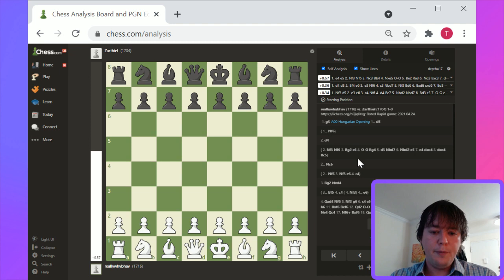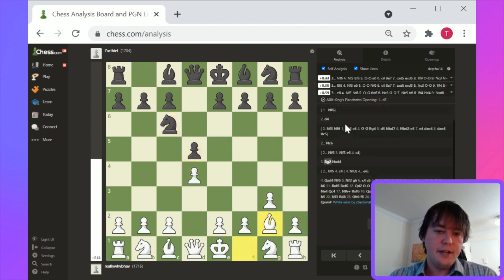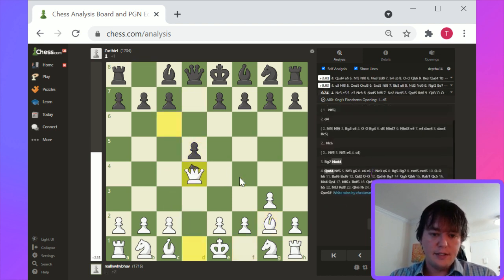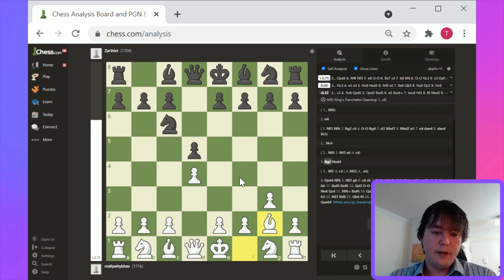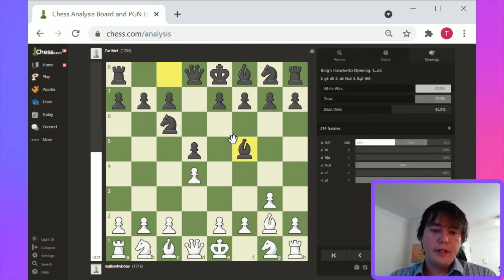I think this bishop's fianchetto opening — basically development in the center. Maybe there's a good challenge for c4 here. Maybe Bishop to f4. We can spend a little more time on the game. I think the most instructive part of this game is the 1.g3 opening. Knight c6, Bishop g2, Knight takes d4 — let's look at the other alternatives here, because we're still in the opening book.